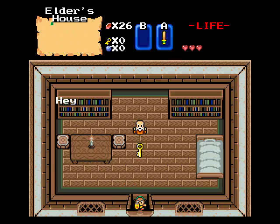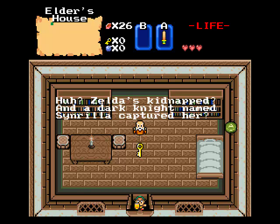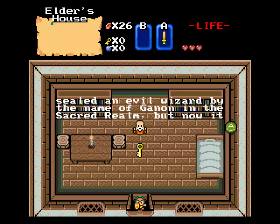Let's go in here. Hey, Link, you seem to be in a rush. What seems to be the hurry, youngster? He said youngster — he must be the elder. Zelda's kidnapped again, and a dark knight named Sinrila captured her. Well, Link, it's time I told you your destiny. Long ago, a hero sealed an evil wizard by the name of Ganon in the sacred realm.